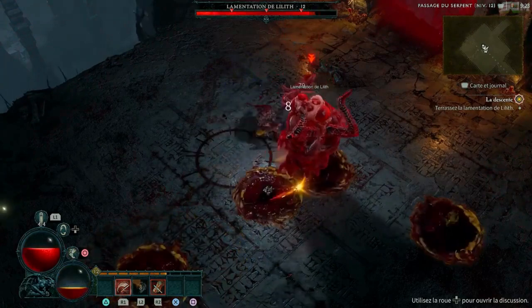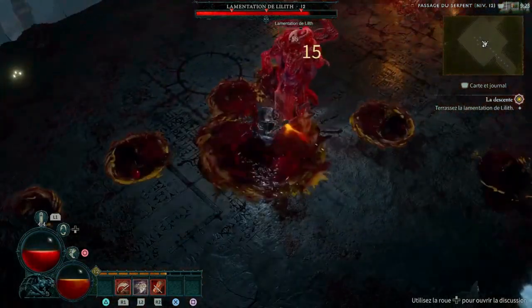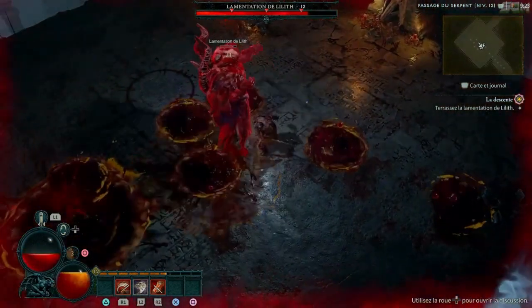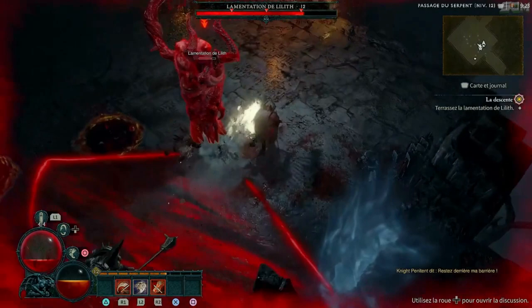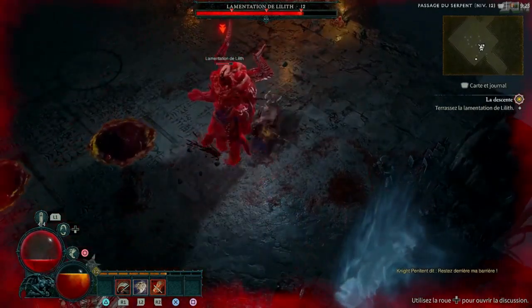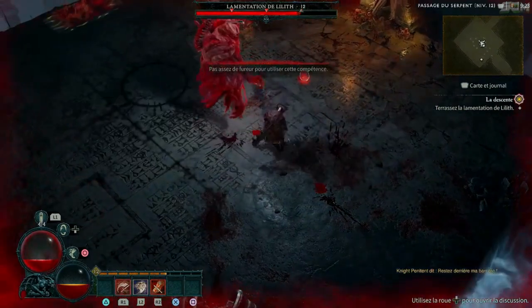Now let's take a look at all the features that are confirmed to be available at launch. Diablo 4 will have robust character creation and customization tools, including Paragon boards and the Codex of Power. The game will feature an open world with five regions — Scosglen, Dry Steppes, Kehjistan, Fractured Peaks, and Hawezar — and non-linear story progression.